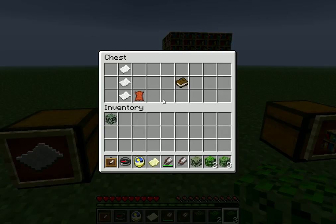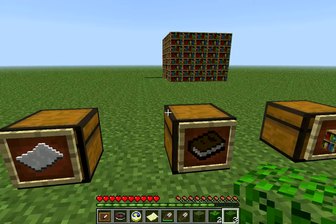Next up is the book. Now the book is used for many things — bookshelves and enchanting tables. To make a book, you need 3 paper and 1 leather. Now in order to get leather, you need to kill a cow.